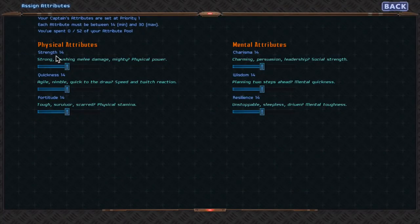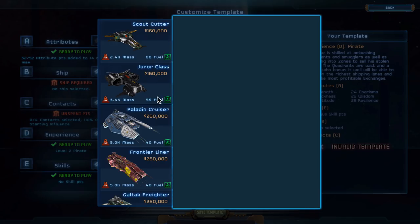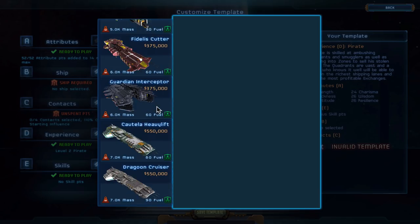They're standard attributes you'd find in an RPG: Strength, Quickness, Fortitude, and on the mental side Charisma, Wisdom, and Resilience. Since I put attributes at the top I can spend 52 points in my attribute pool. For Fortitude and Resilience I'm going to do 26, same with Wisdom. Charisma I'm going to put at 24 and use the rest in Quickness.